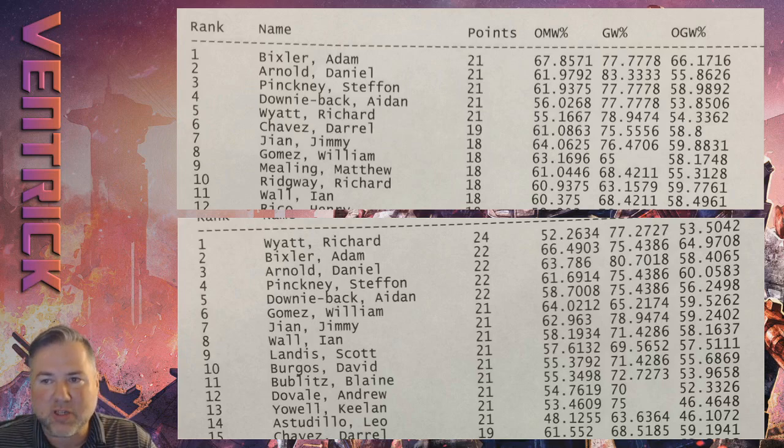The tiebreakers work as follows: first tiebreaker is opponents' match win percentage; second tiebreaker is your game win percentage; third is opponents' game win percentage. In this case Scott Landis had a much better opponents' match win percentage than Richard would have had if he'd lost, so the eighth seed would have been Scott Landis. Ian Wall and William Gomez won their matches, so Jimmy Jean and William Gomez stayed in the top eight, but Ian Wall took Chavez's spot. That's how we got our top eight.